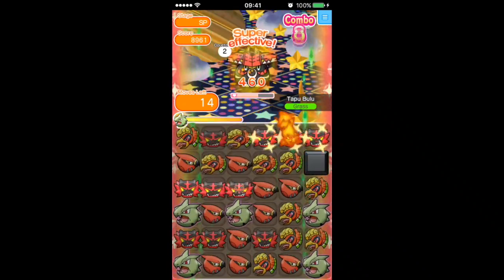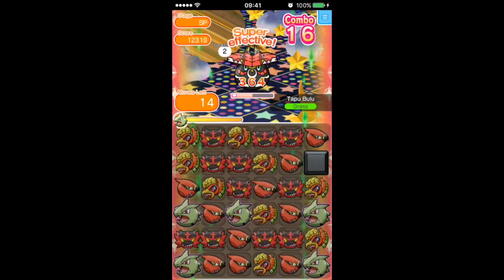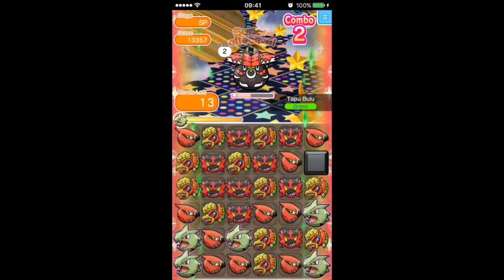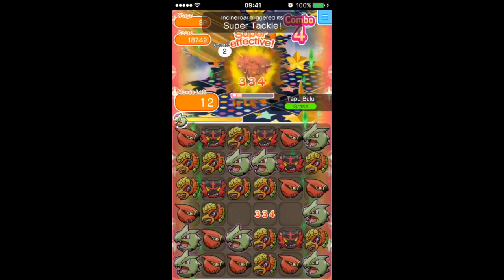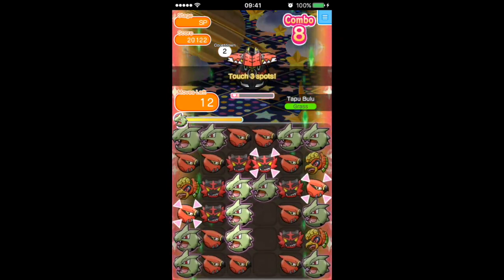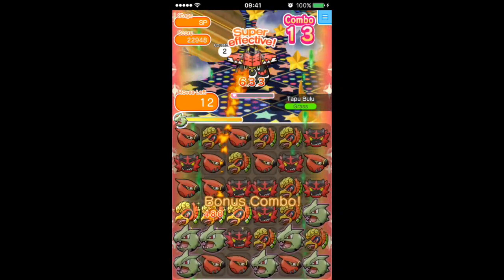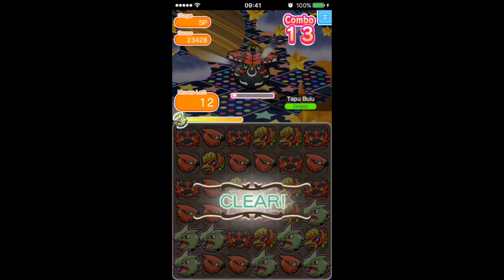Beyond that, I did also try Alakazam just with a disruption delay, hoping that the combo would be able to carry me. But if you don't use the complexity minus one, there's also a Whimsicott on the stage which just made it really hard to get any form of a combo. Those were the two main ones I tried that weren't Mega Tyranitar, which definitely worked best for me.